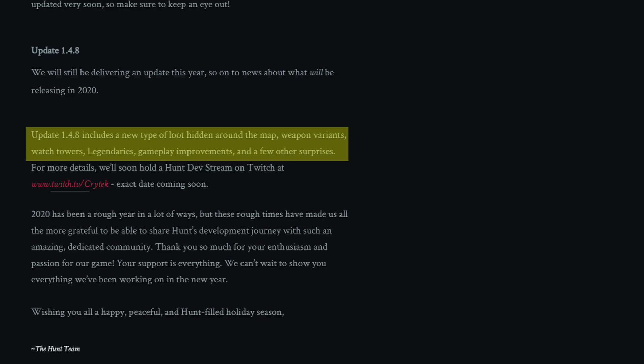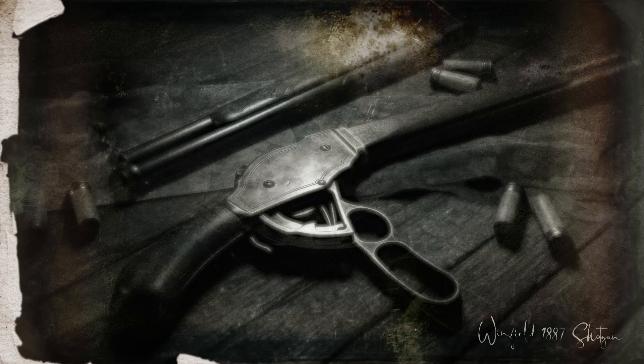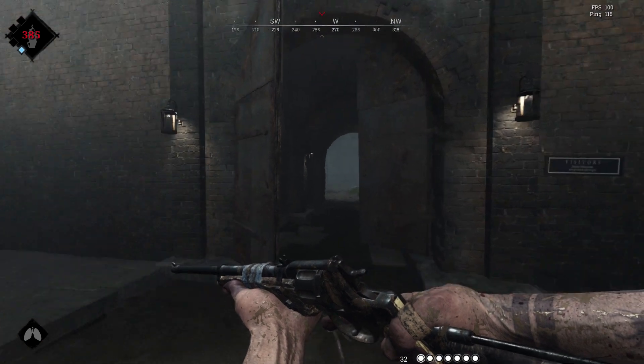Hunt also shares that they would be adding hidden loot to the maps along with watchtowers. They also talk about new weapon variants that came with pictures. We will be getting a Winfield shotgun variant and a gun called the Winfield M 1876. I'm guessing that the Winfield shotgun would act like a medium slot Spectre, while the Winfield M could be a Winfield with medium ammo instead of compact ammo. I'd love to hear what you think these guns will be.